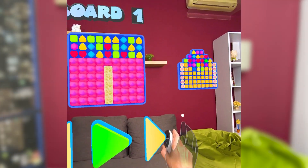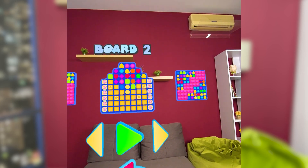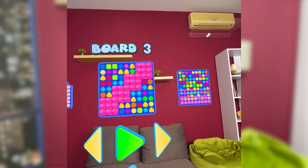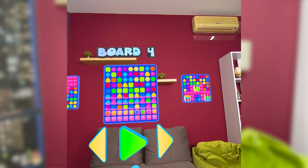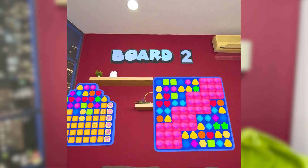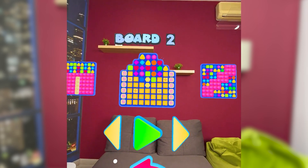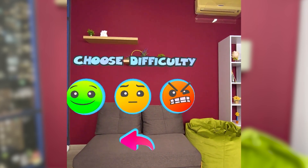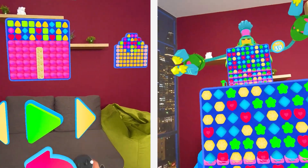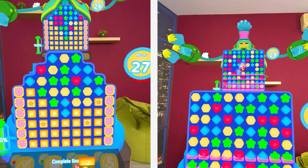Sugar Mass Match 3 Battle is an AR casual game with single and multiplayer modes within the Sweet World setting. To begin the game, players are offered a variety of game boards with different shapes and primary and secondary goals to choose from. Additionally, before each match, the player selects the difficulty mode. The player, whether using hands or controllers, becomes immersed in a dynamic battle against opponents using the 3-in-a-row mechanics.